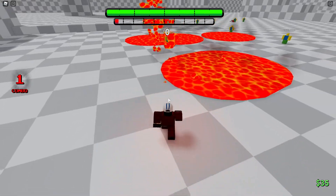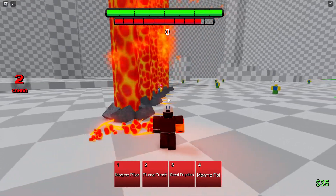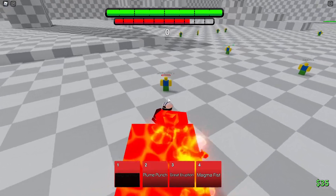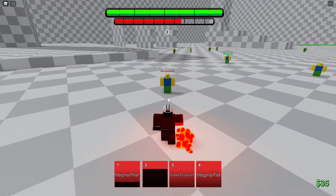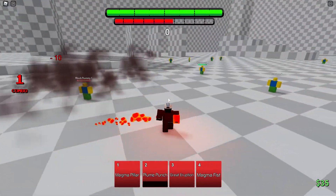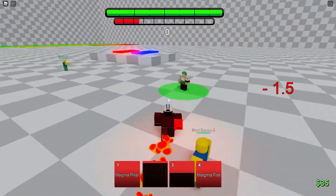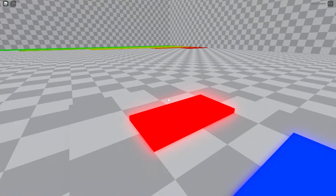It can't be blocked — we got it boys. Pillar cannot be blocked. Let's do Great Eruption — it cannot be blocked, I think it halves my meter. What about from this range? Okay, it can be blocked. Good — there's the kind of showcase.